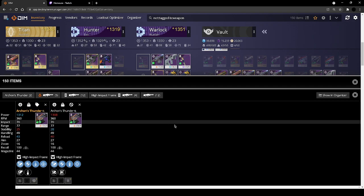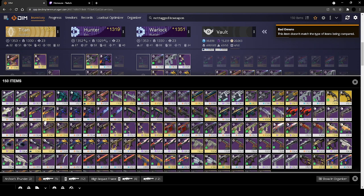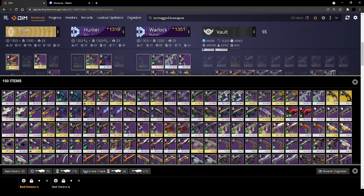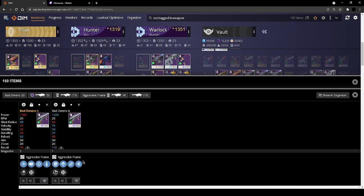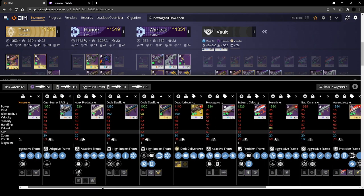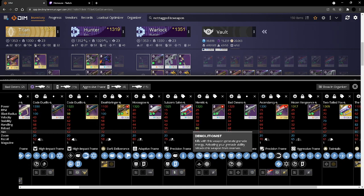I do like the idea of mulligan rampage though, so I'm going to keep that. DIM is being really slow. For Bad Omens next — it has Genesis. Looking at all the other rockets I have, I know I have a Genesis demolitionist roll, so I'm more excited for that.